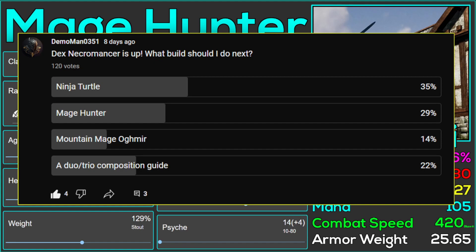I really want to do the Ninja Turtle build, but I'm not going to do it right now because I'm not at my home computer. I want to do that build right — I want to have Ninja Turtle music in the background, funny clips, all kinds of stuff. So I'll do it as soon as I get home. That will be my first build guide when I get back to my real rig. Today, we're going to be talking about Mage Hunter.